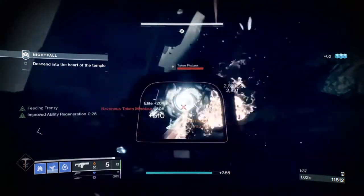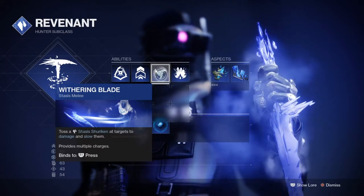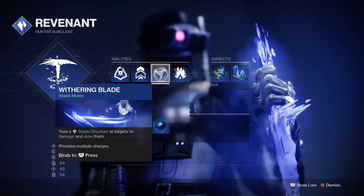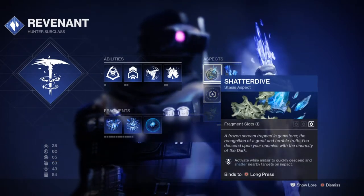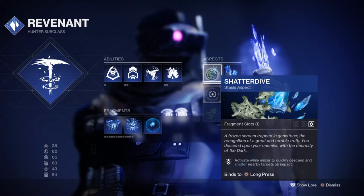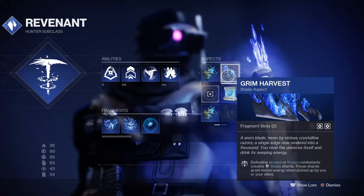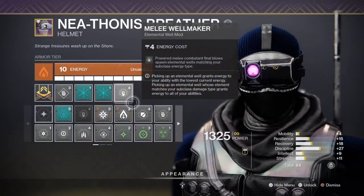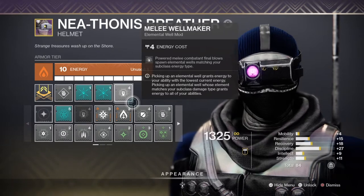Starting off with the subclass, we'll be using the Revenant so we can fully utilize our stasis abilities and how often we can proc our one-move combos. The main idea is to build up ability energy as quickly as possible to proc the necessary buffs and gain massive value via the elemental well mods. For this, I've chosen Shatter Dive and Grim Harvest aspects — Shatter Dive to shatter any glaciers in my vicinity, and Grim Harvest to collect the leftover shards and refill my melee energy.